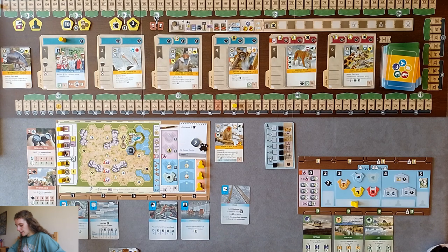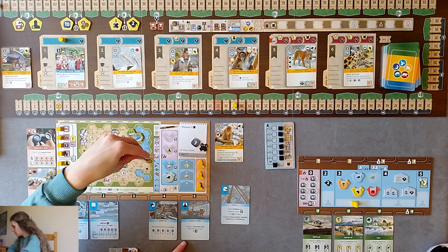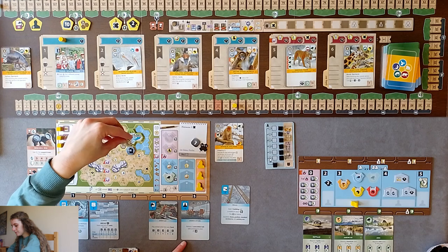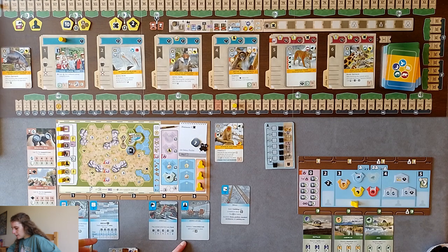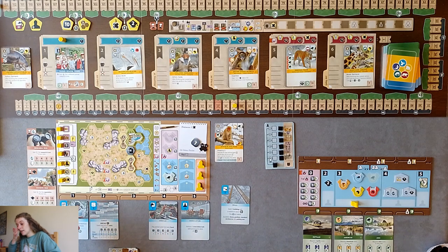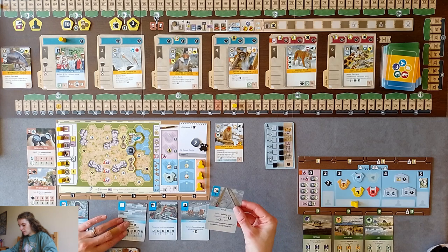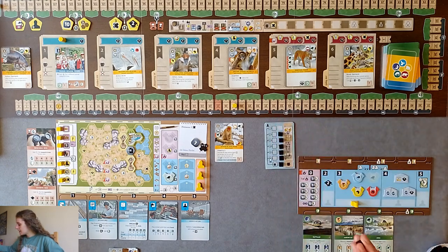I'm going to build an enclosure of size two - that costs four coins. He wants to be by at least one water space, which is perfect. This icon allows you to select a card and put it into slot one, but I actually want this card in slot five to be able to play my animals. So I won't do that.